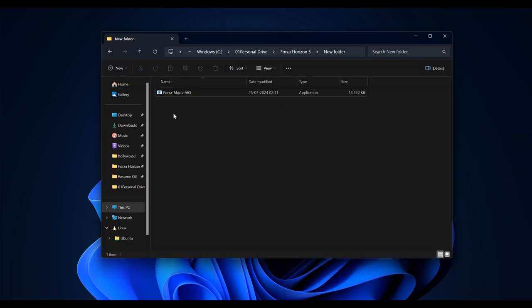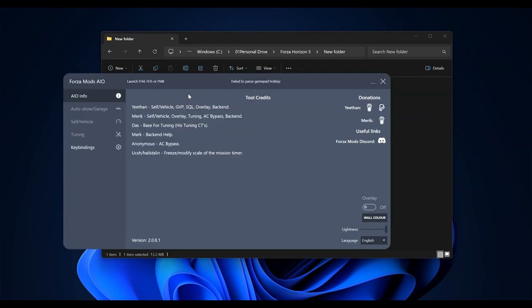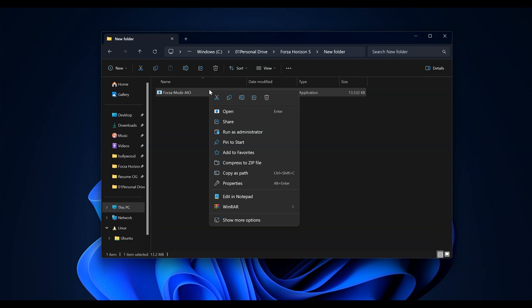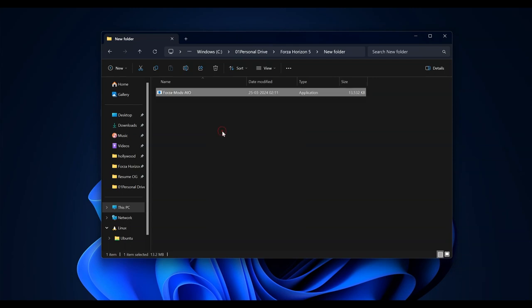Here I have downloaded it and this is how it looks like. Let's run this application. Here you will see a few of the options are grayed out.